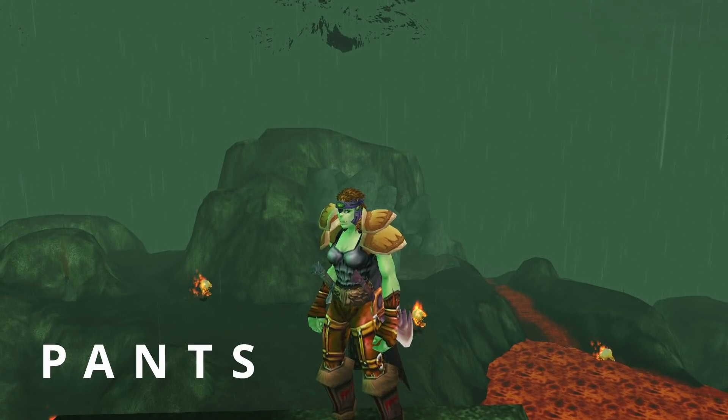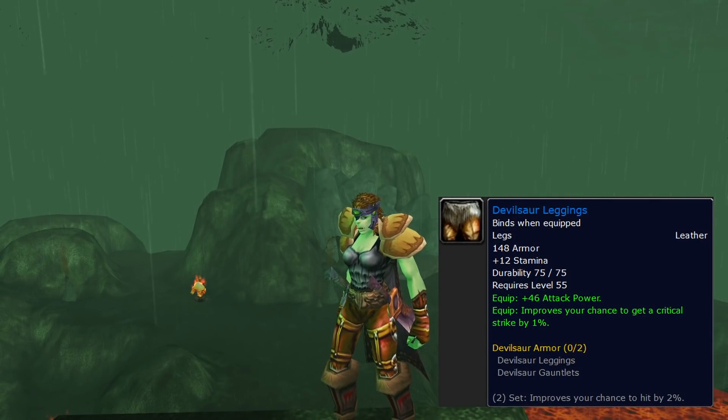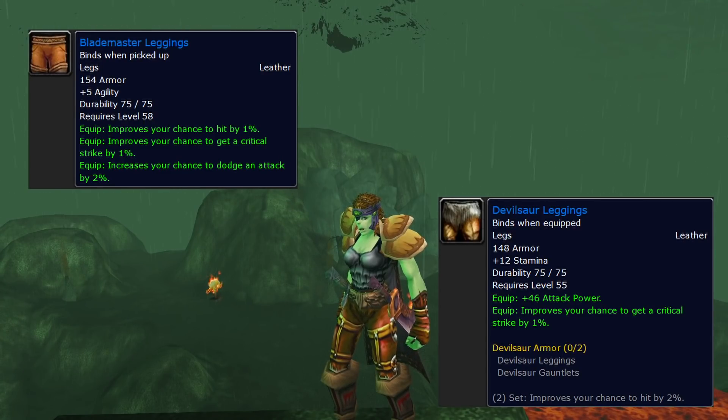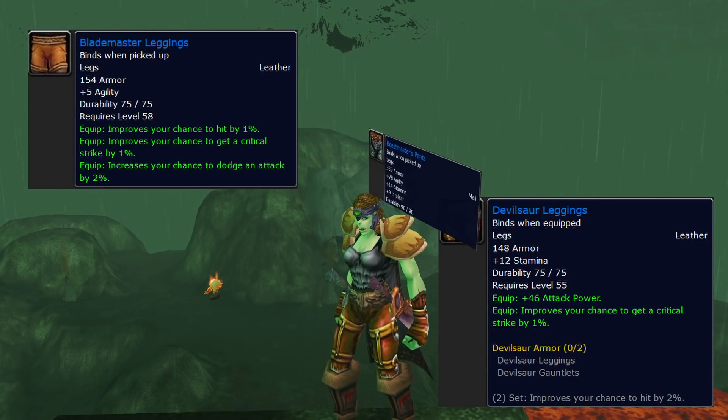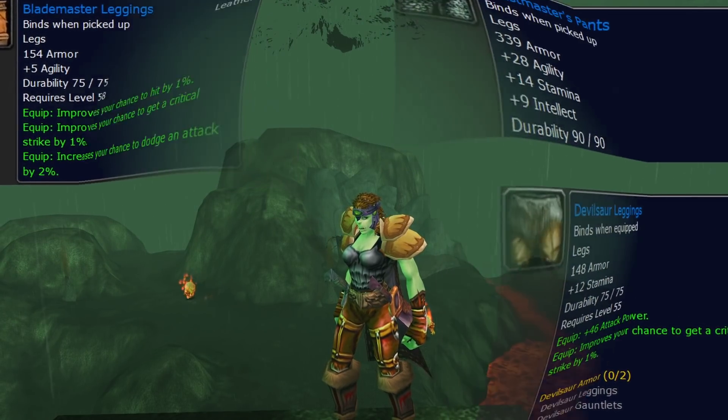Pants — again Devilsaur, for the same reasons. But we do have potentially two other good pieces: Blademaster Leggings dropping from The Beast in UBRS and Beast Master pants. I think Devilsaur will be the play for most people though.